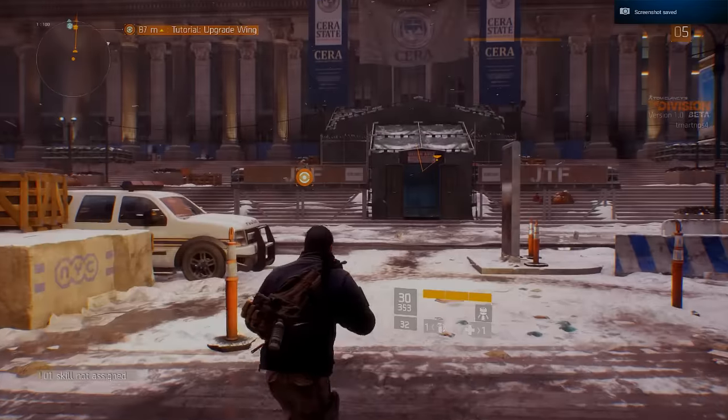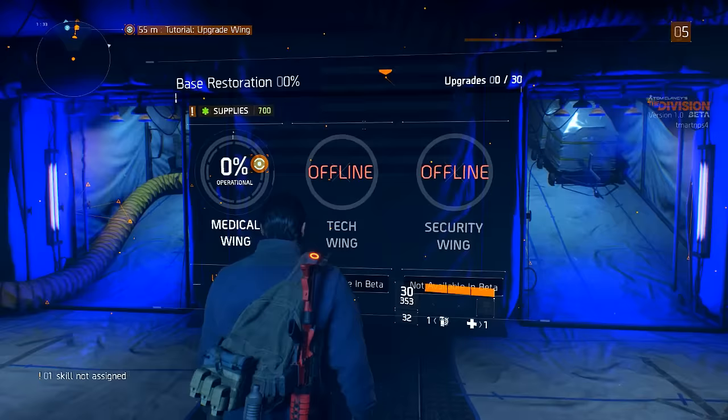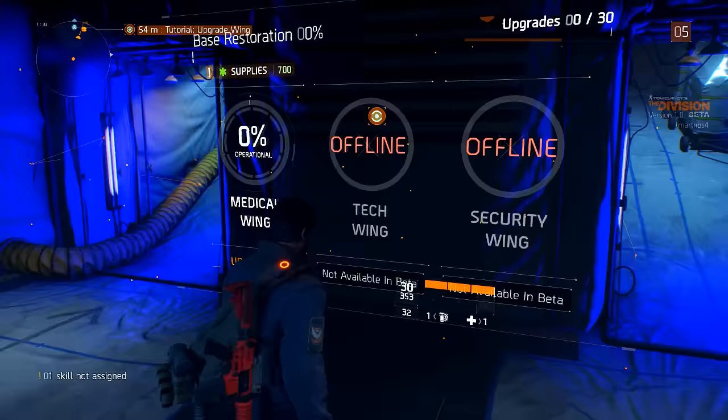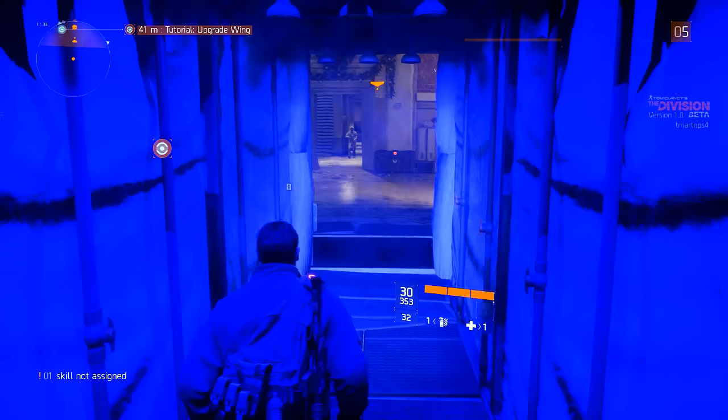What's going on guys, Team Art here and welcome back to another episode of The Division beta. So the last episode we turned our medical wing online. You guys can see it's 0% operational, but at least it's online. That's a start. I think we're actually gonna get it operational here in a second. It says our next objective is a tutorial for upgrading wings.